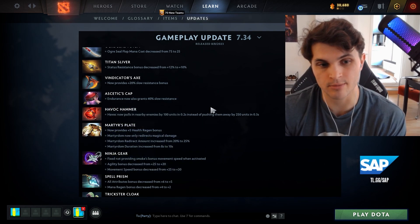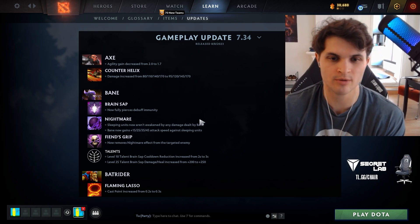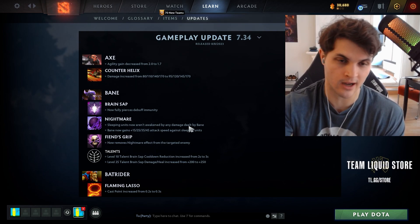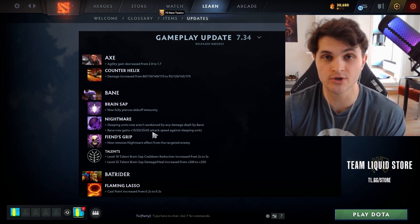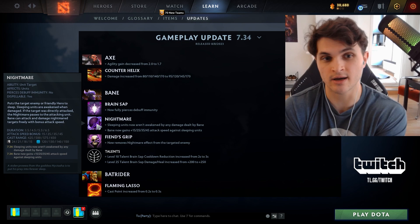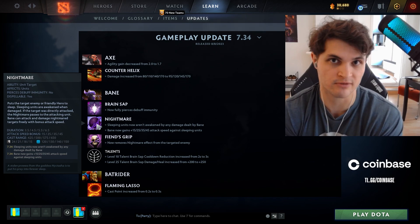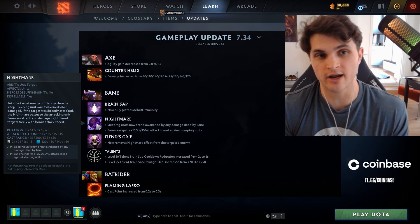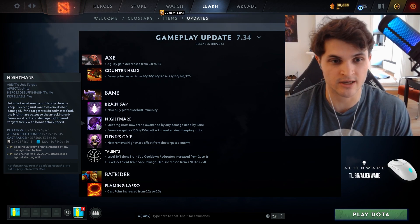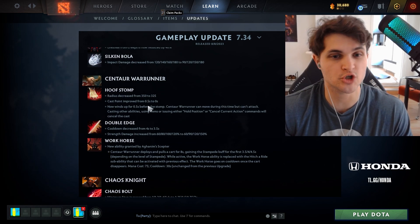Heroes with sick buffs: Bane — his Nightmare now does not get broken by any damage dealt by Bane himself. You can Meteor Hammer that guy, Spirit Vessel that guy, Brain Sap that guy, and you also get bonus attack speed on a universal hero while they're slept for six and a half seconds. I'm going to try mid Bane OD-style — rush Meteor Hammer, potentially Spirit Vessel, then Aghs-shard for AoE wave clear at 15 minutes. I imagine this hero will be even worse to deal with than OD.